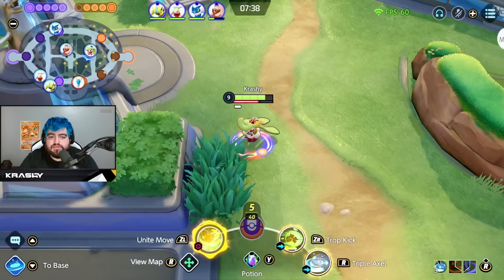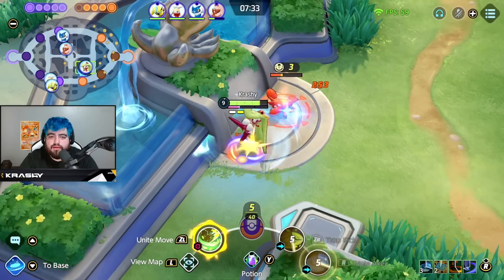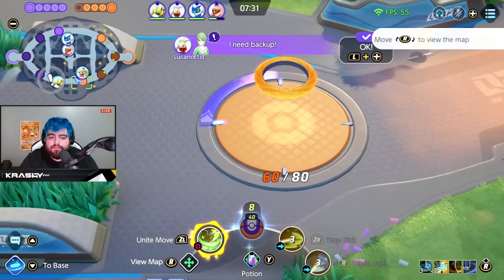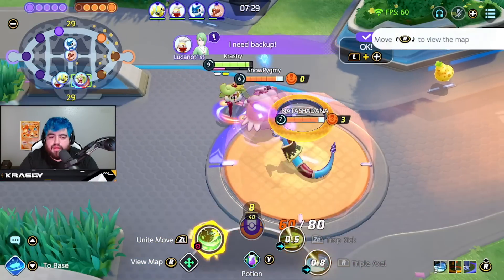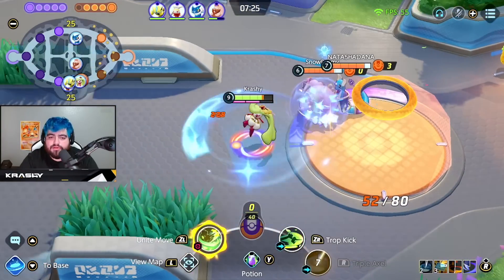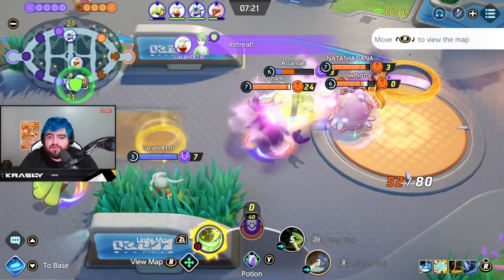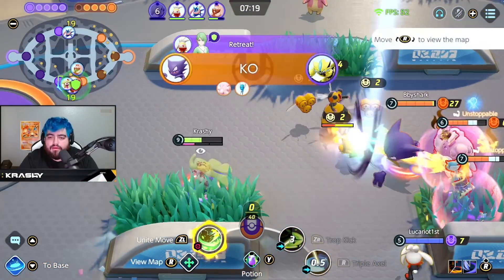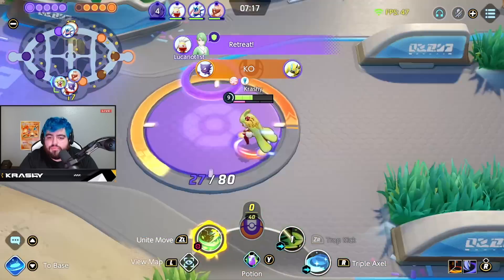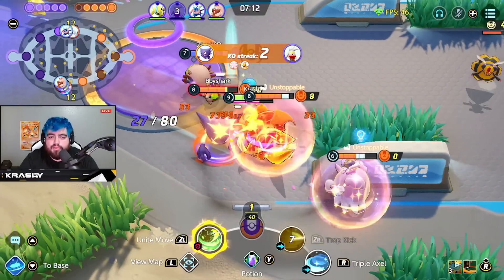We used to use Grassy Glide in this build way back in the day, but I'm already super fed and this is exactly what I wanted - keeping me ahead, giving me great results. I'm jungle invading the crabs right now - I'm so far ahead. I don't even know if they can stop this. Here's the beauty of it: we use triple axel, double Queenly.